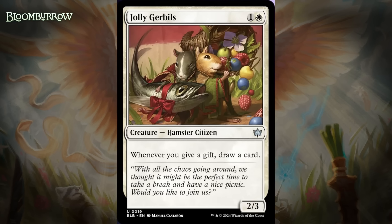Next up, it's Jolly Gerbils, which for one generic and a white is a 2/3 hamster citizen at uncommon, and whenever you give a gift, draw a card. This is some super adorable art and a good card. There are lots of gift cards in this set, and you're going to be way more willing to give your opponent gifts if you get to draw a card. It really eliminates the downside entirely of giving your opponent a gift — at worst you're going to give them a card, and now you're getting one too. I'm giving this a C+.